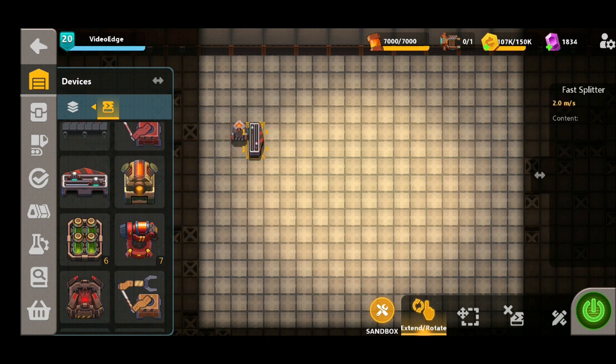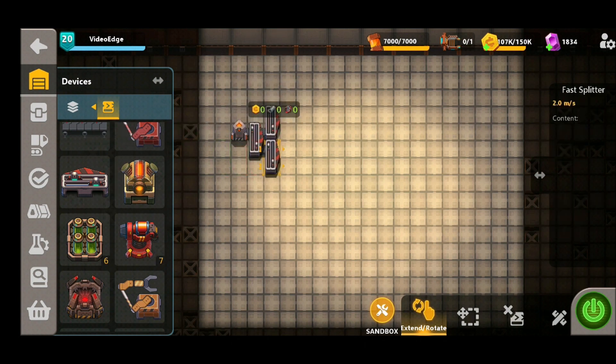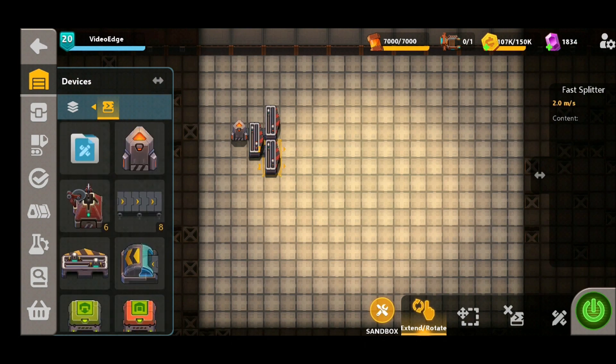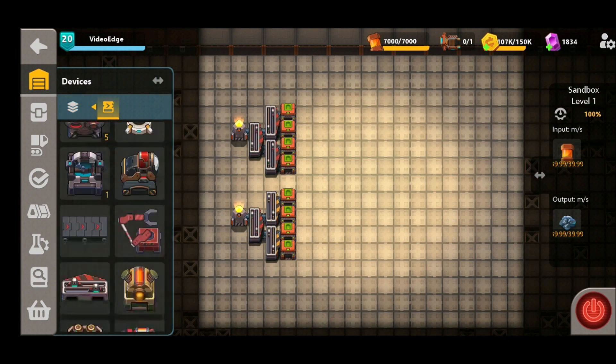Tip number one is going to be all about splitting. Once you get to level 15 you unlock the fast splitter, which allows you to shove more items through your factories at the same time. We're using an example here where we're splitting the lines down twice, and you might think to keep the production at its most optimum that you need to employ all these splitters. As we turn this on we get a factory output of 20 iron per second, but these splitters are expensive, they cost a lot of money and they start to add up very quickly. Our number one top tip to save yourself some money is split it off with a fast splitter first and then just use two regular splitters followed by your designs, and the production rate does not slip.